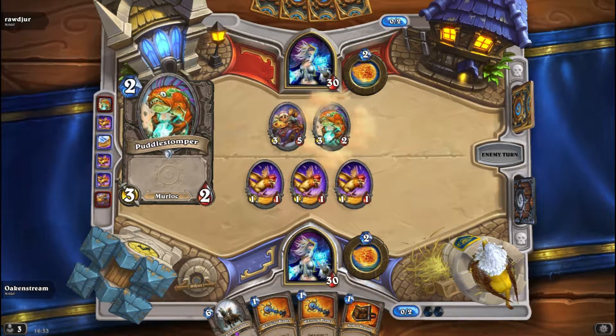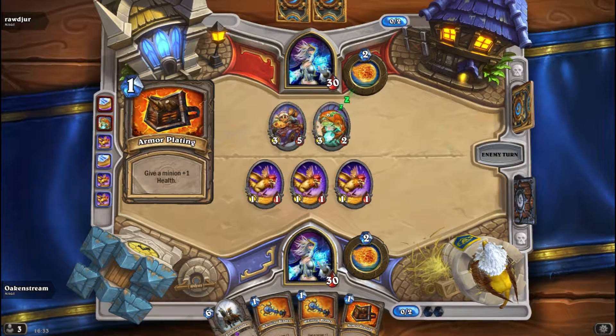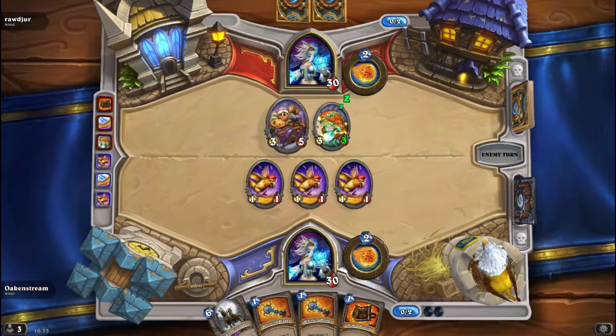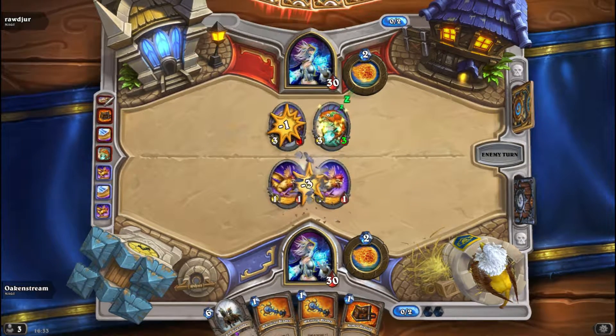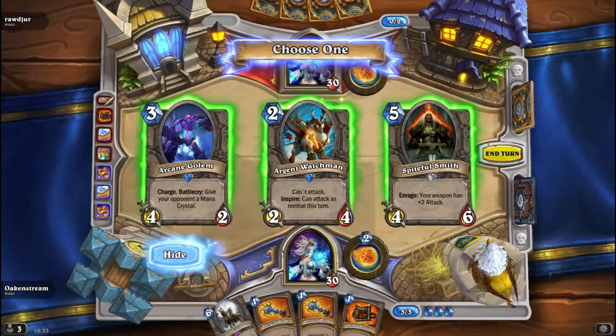Pulse Bumper and buffing it. At least I can take care of the Murloc. I don't get good spells do I? Arcing Golem — no, Arcing Golem is a pretty bad card. Can't attack normally this turn.